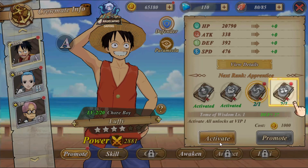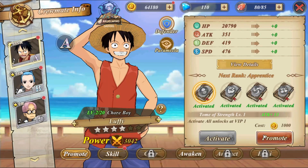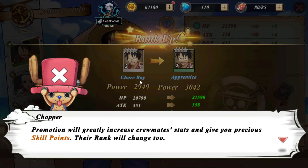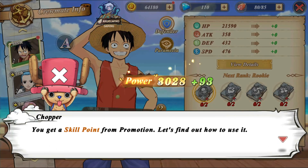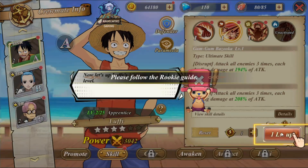It showed us how to move further, and this is how we promote the character — it became green. And there is a skill upgrade also, which is quite nice.